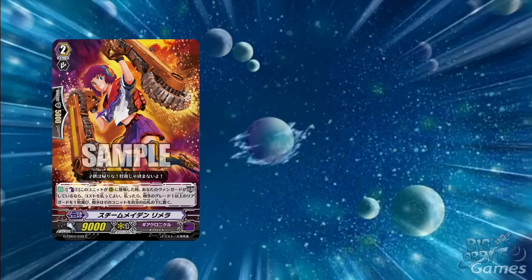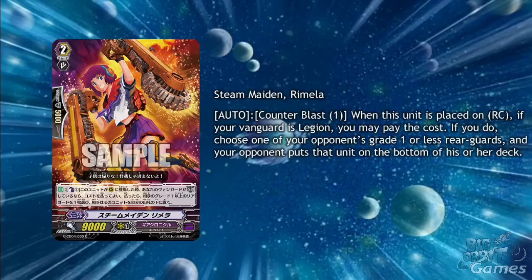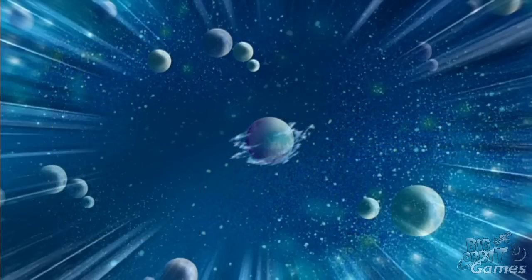Steam Maiden Rimella brings a little more legion support to Gear Chronicle. As an auto with counterblast 1, when this unit is placed on rear guard circle, if you have a Vanguard that is in legion, you may pay the cost. If you do, choose one of your opponent's grade 1 or less rear guards and your opponent puts that unit to the bottom of their deck. It's not a terrible skill, but Gear Chronicle legion isn't really a thing at the moment, so until they make better legions, this card will mostly be staying away from most of the action.